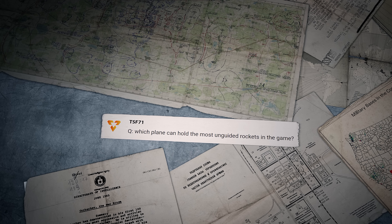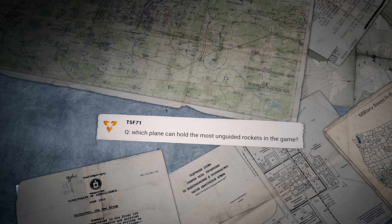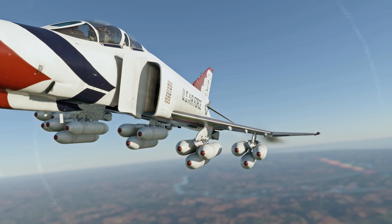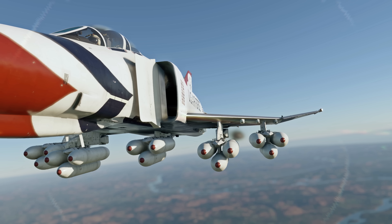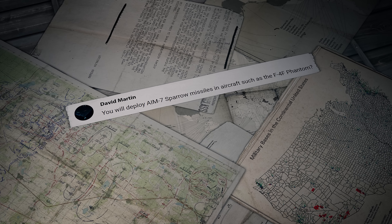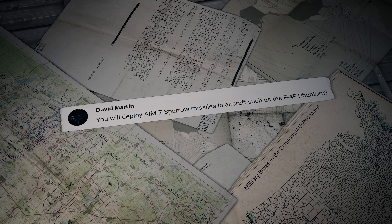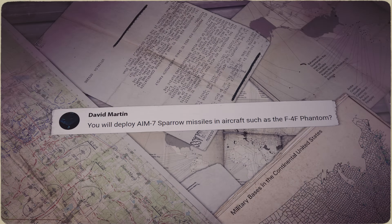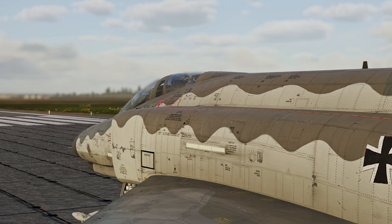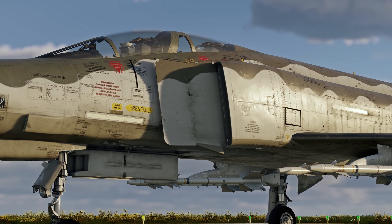TSF-71 asks: 'Which plane can hold the most unguided rockets in the game?' Hi TSF! It's the Phantoms — they can carry no less than 285 rockets! Another question comes from David Martin: 'Will you add AIM-7 Sparrow missiles to aircraft such as the F-4F Phantom?' Hi David! In real life, the German Phantoms never carried Sparrow missiles, so we're not planning to add them in the game.